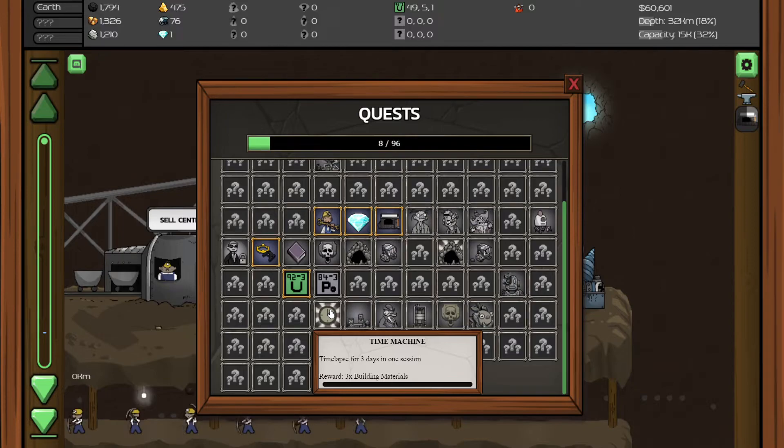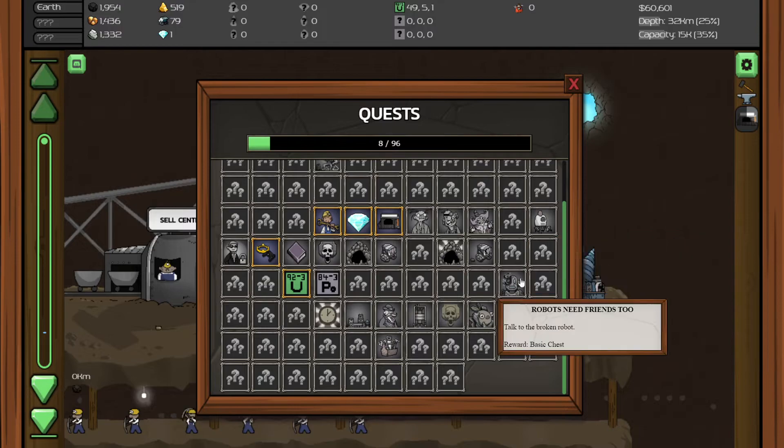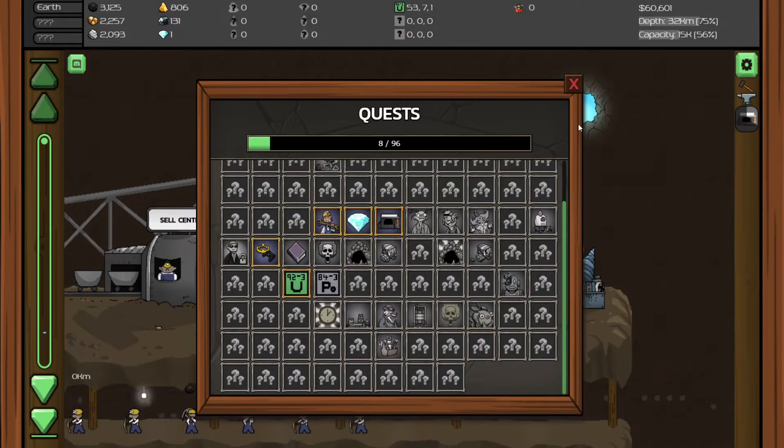Look at that — 3 building materials. Is that how you gain building materials? I hope it's not. What is this? Triple judgment — upgrade manager to level 3. 'Please help, I am working for Playsaurus without food or sleep for several days.' There are some developers that just sneak this stuff in — like, what is this?